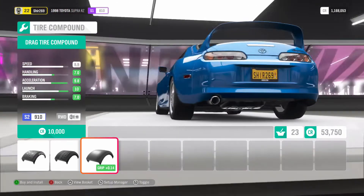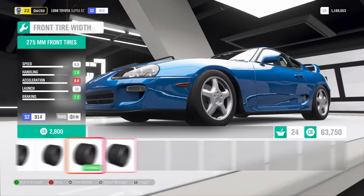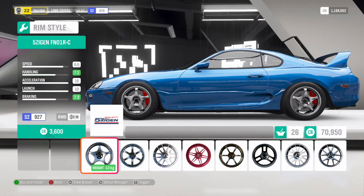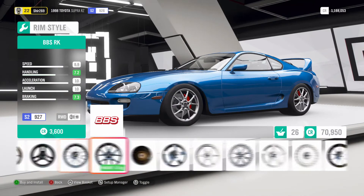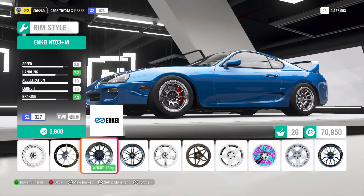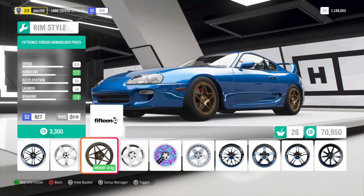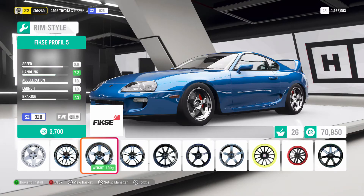For tire compound, I'll just put the street tire compound for now and see how the car handles. Our actual goal is not drag racing — it's mainly drifting. We want them wide — really wide in the fronts. Same for the rears, for more contact with the road surface and extra handling. Now let's look for some wheels — not too many spokes, must look great.